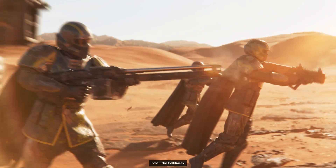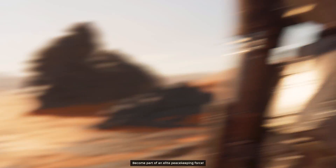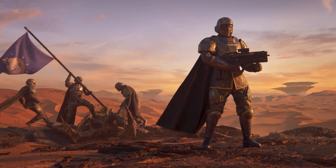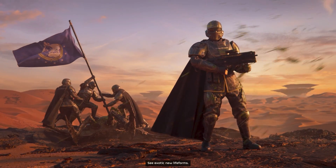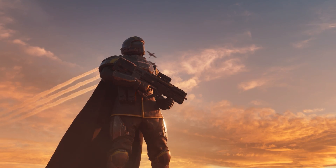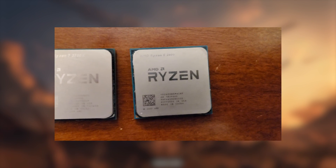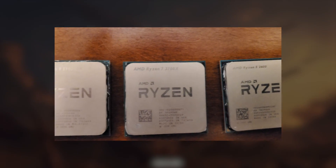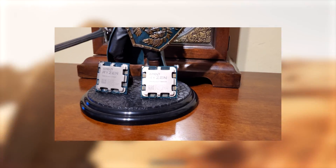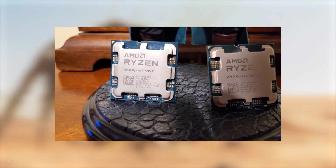Hello and welcome back to another video where today we're going to take a look at Helldivers 2 across four generations of Ryzen CPUs. It's my collection of Ryzen CPUs, and Helldivers 2 is a popular game that is also CPU demanding, which can vary depending on what's going on in the game. We're going to begin with the Ryzen 2600, then move to the 3700X, 5900X, 7700X, and 7800X 3D, and compare all of them together to see the progression of AMD CPUs.